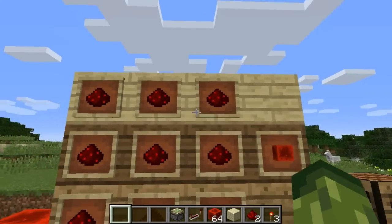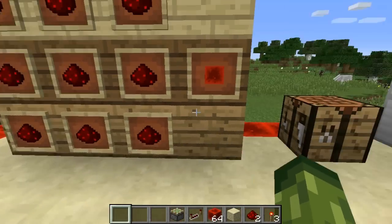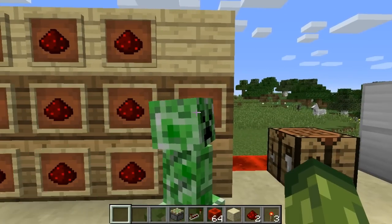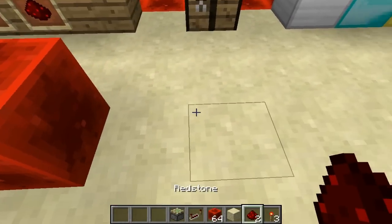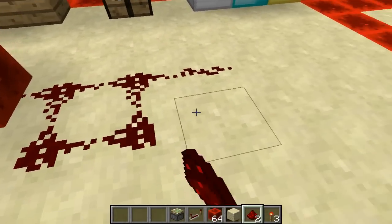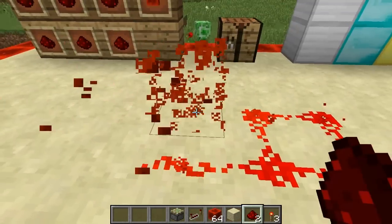Now to create a redstone block you need to fill the whole crafting bench, which is nine redstone. This will bring an outcome of a redstone block, which looks like this, which to me looks a little bit more attractive than plain redstone in my opinion.